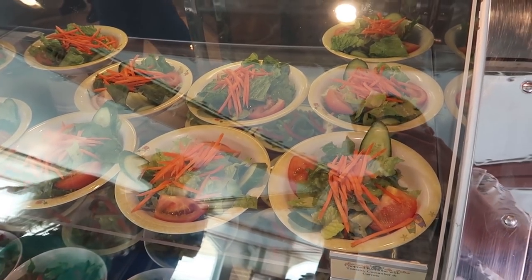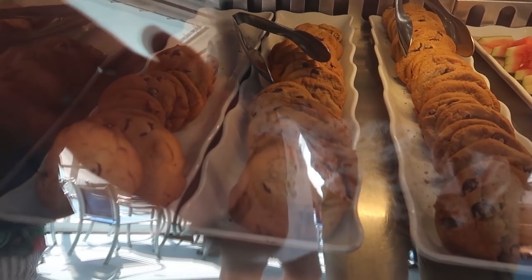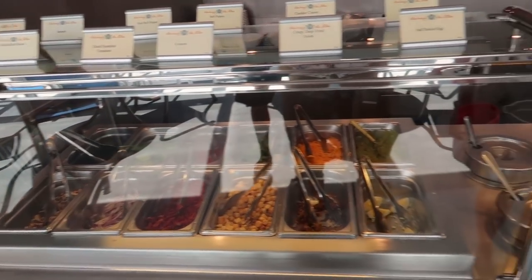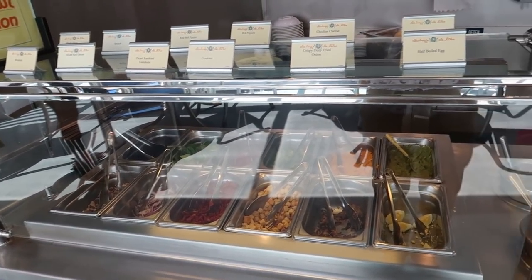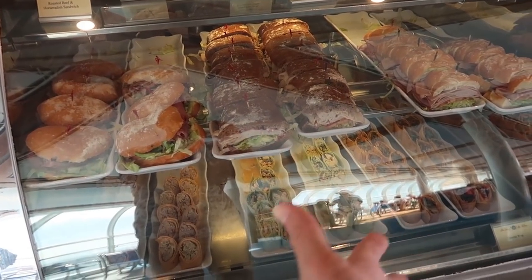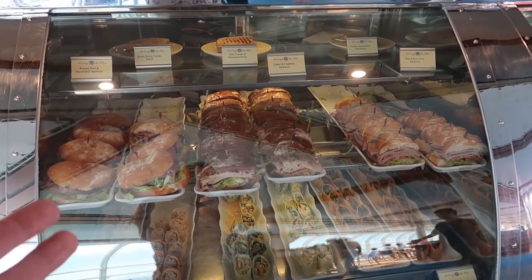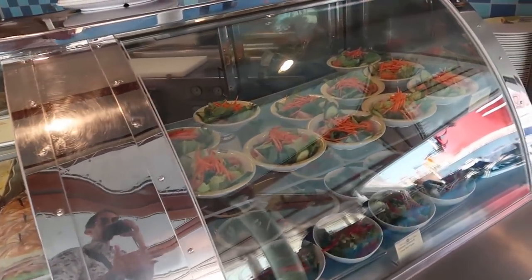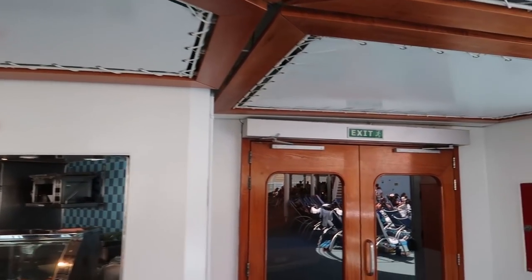There's a build-a-bowl station for salads or soup. In the morning Daisy's Delights has oatmeal where you can add raisins or fruits. One caveat: in the morning they only offer danishes, pastries, and oatmeal — no solid meals. For a full breakfast you need to wait for Cabanas to open. From Daisy's Delights we head through double doors to Cabanas.